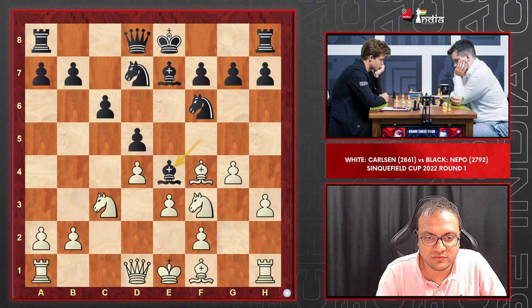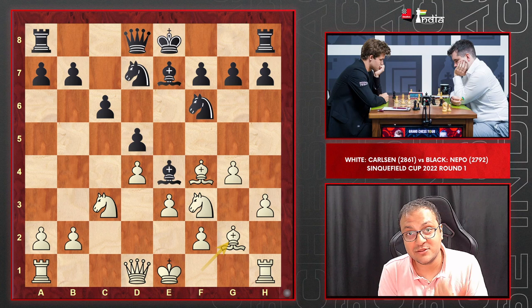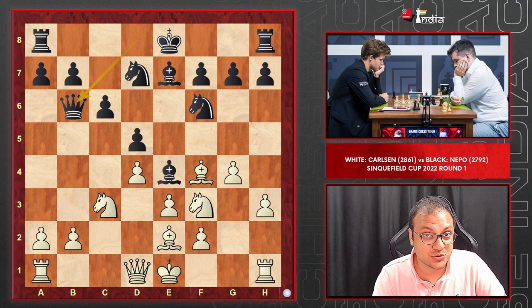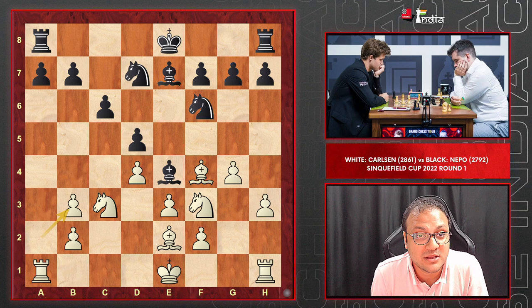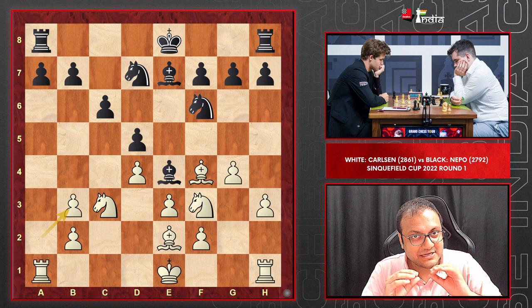So h3, Bishop e7, g4, and Nepo instantly goes Bishop e4 — still in his prep. Magnus played Bishop e2. There was a blitz game between Anand and Carlsen in 2009 which continued Bishop g2, but it was Anand with white and Magnus had black, and Magnus had won that. Queen b6, again quite instantly played by Jan, showing he's still in prep. Queen b3 by Magnus, the queens are traded, and we reach this position. I was thinking to myself — how can Magnus outplay Nepo from such a position? It looks so equal. In fact, if someone could be better, it should be black, because white's pawn structure is a bit mangled up on the queenside.